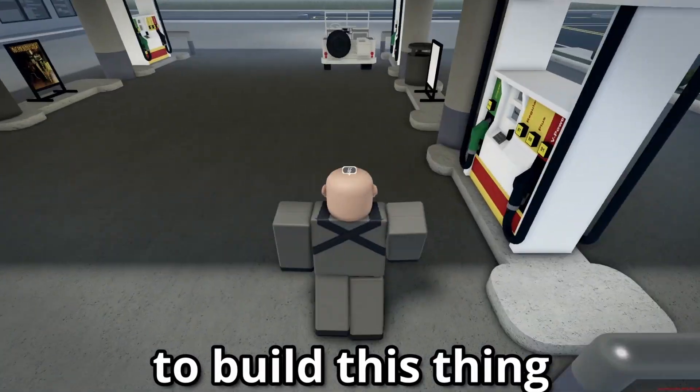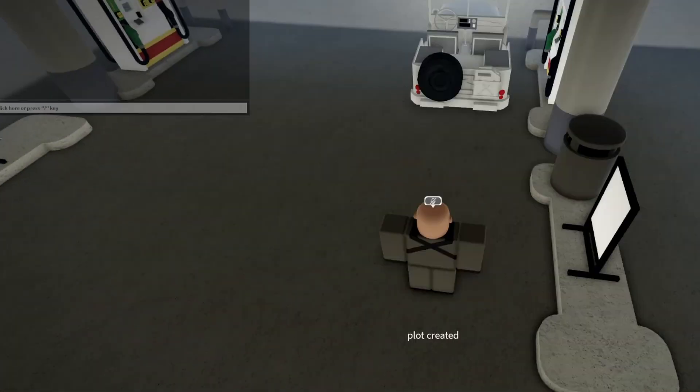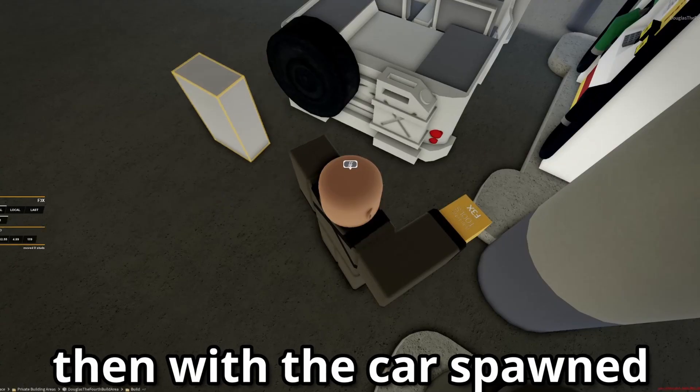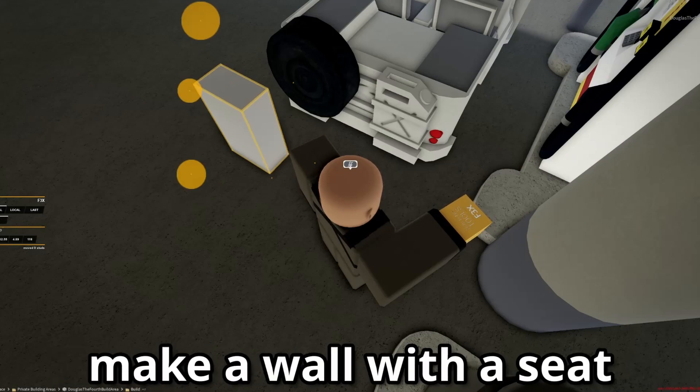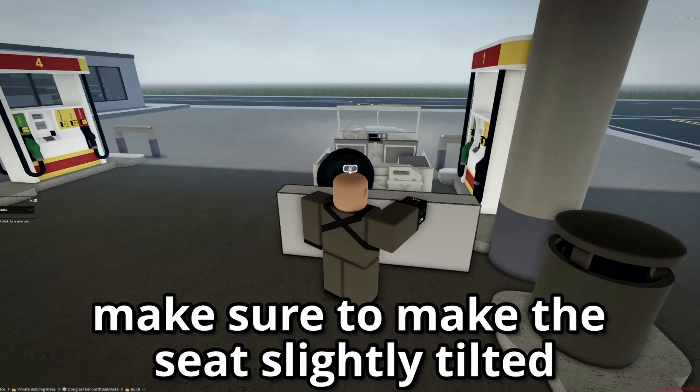To build this thing, create a plot at the gas station. Then with the car spawned, make a wall with a seat on top of it behind the car. Make sure to make the seat slightly tilted.